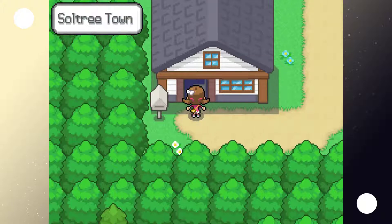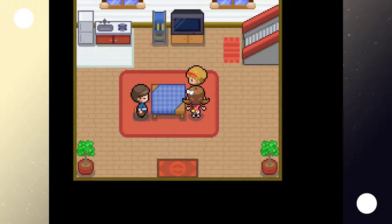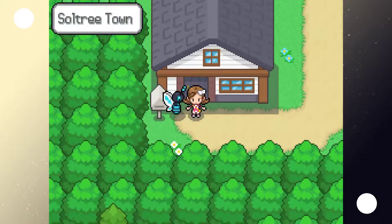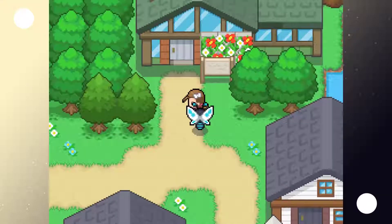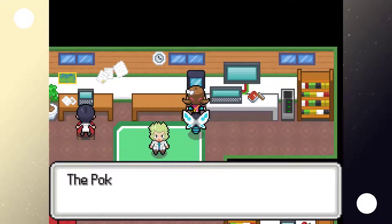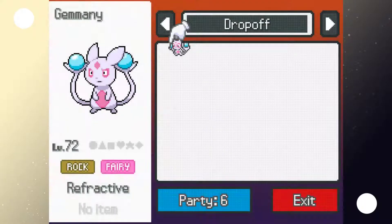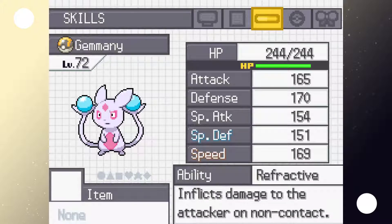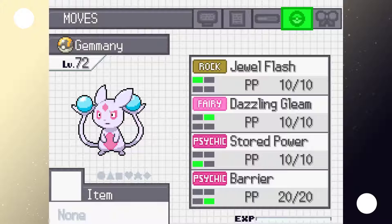We check out Gemini's stats at the professor's computer. Gemini has the Refractive ability and a nature with heightened speed but lowered special defense. Refractive inflicts damage to the attacker on non-contact moves — so it's kind of like a Rocky Helmet but for special-type moves instead.